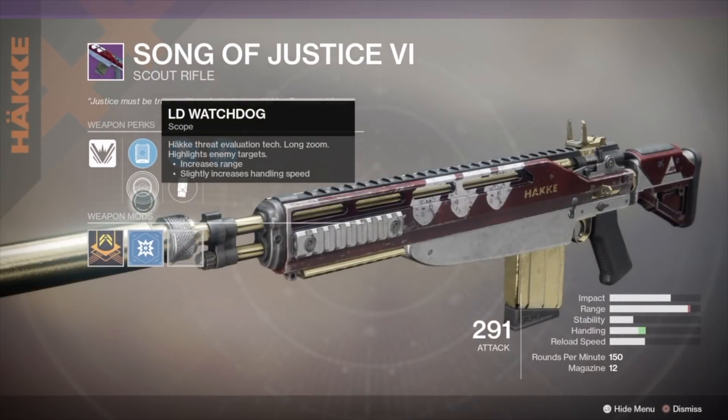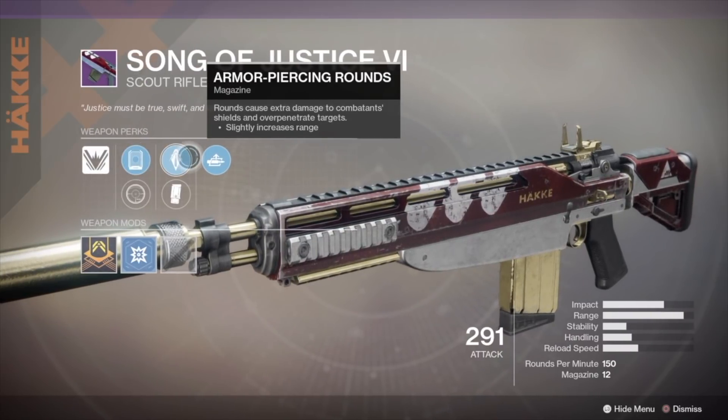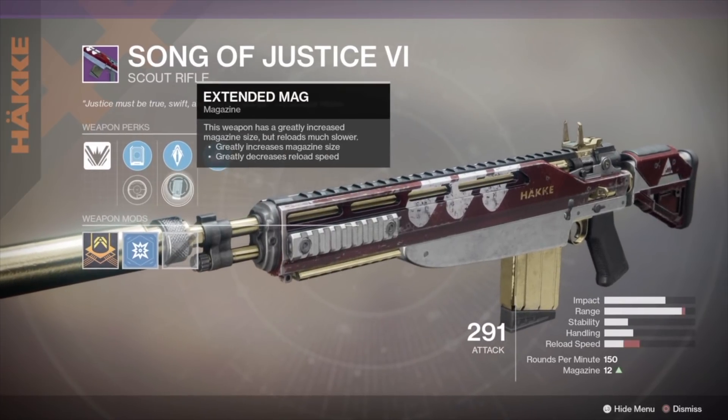Next up is the Song of Justice 6 Scout Rifle. I like this kind of Scout Rifle — high impact, slow rate of fire. You better land those precision shots or else you might end up doing pretty badly, especially in PvP. I'd say you might want to give it a try, but not everyone likes this type of gun.